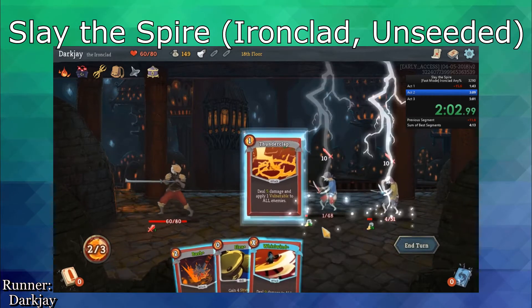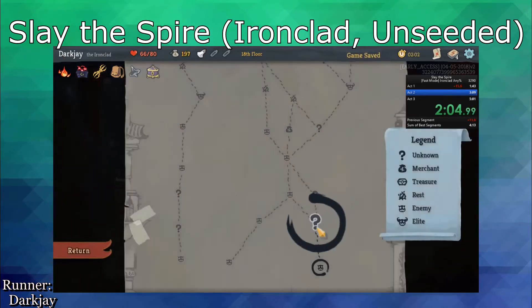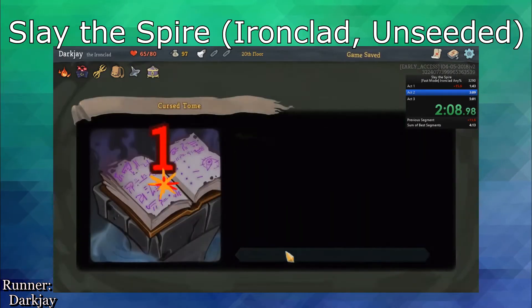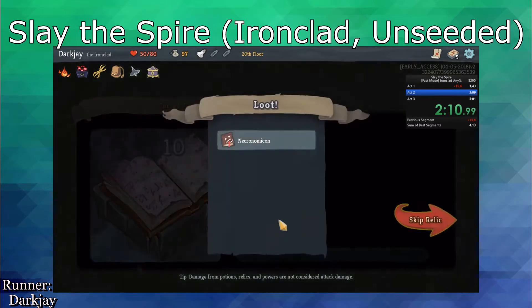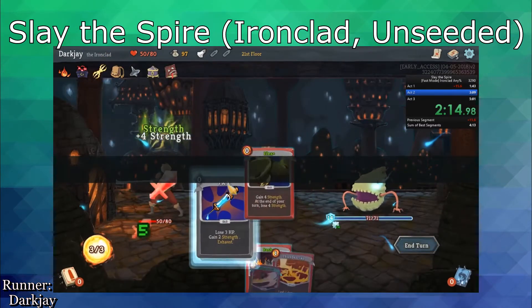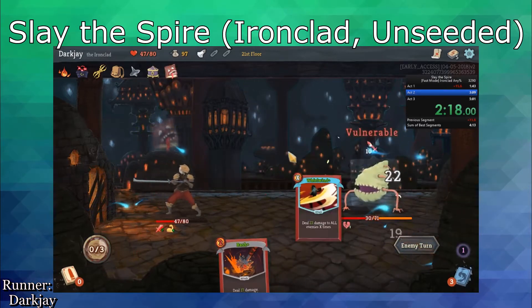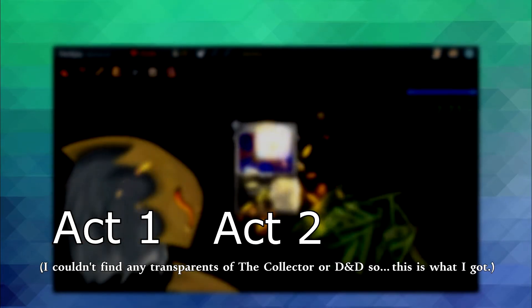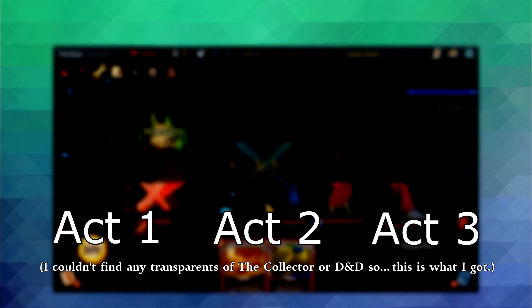For example, in Slay the Spire, boss encounters are extremely important, as certain strats are almost completely ineffective against certain bosses. Through manipulating the fact that the game introduces all nine of the bosses to new players in a specific order, it is possible to ensure that all of the bosses you encounter are the ones that are best — namely, the slime boss for Act 1, the collector for Act 2, and Donu and Dekka for Act 3.